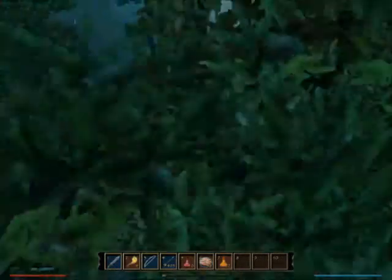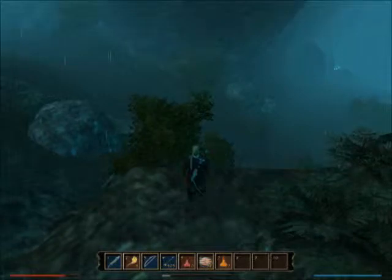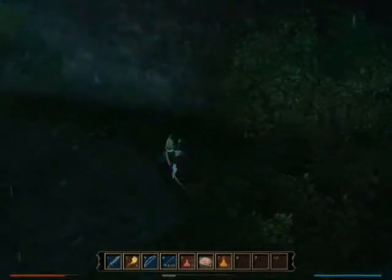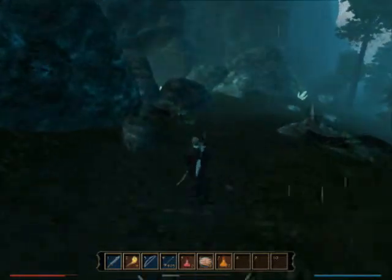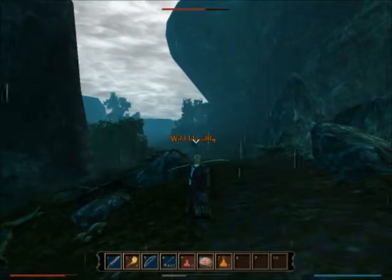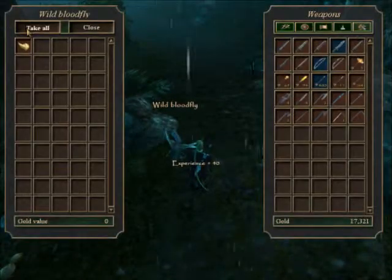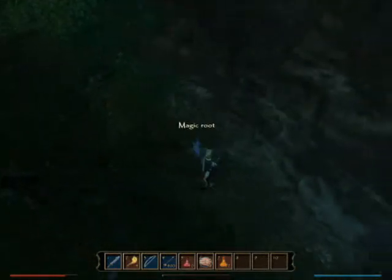It doesn't look like there are any plants. A lot of times the game doesn't include plants up on cliffs, I guess assuming you're not going to be up there a lot. But in some cases there are plants. So I just jumped down the cliff and ran into a blood fly. I'm going to walk back a little ways. With my melee skills being a bit subpar, it's important to take these guys on with arrows if possible so I can avoid getting poisoned — I don't have the resist poison ability yet. We've got the blood fly stinger, and I'll grab this magic root that I missed the first time.